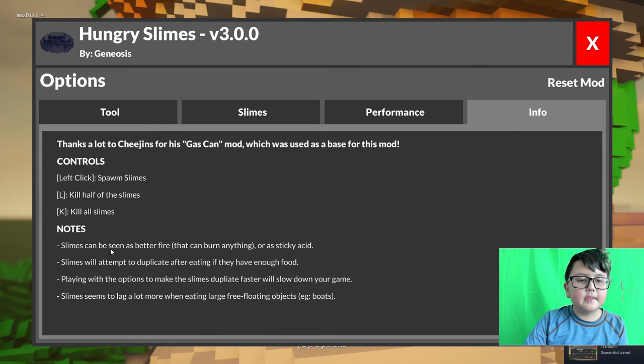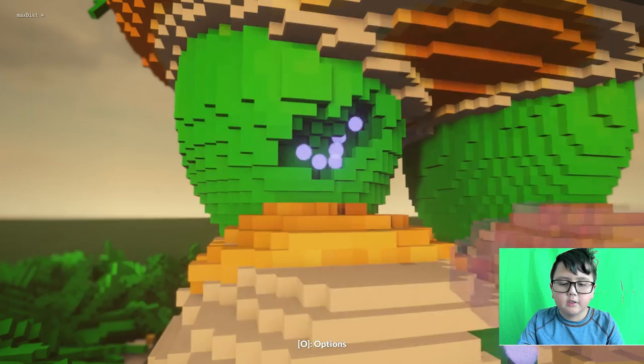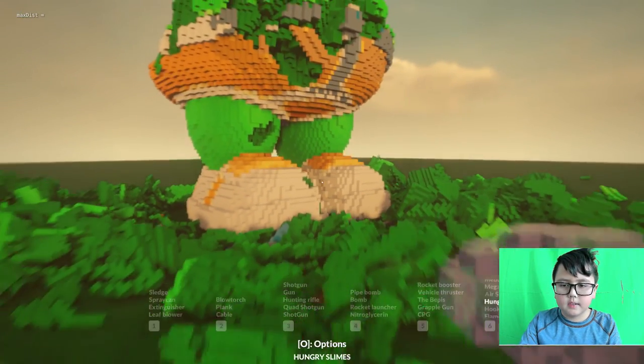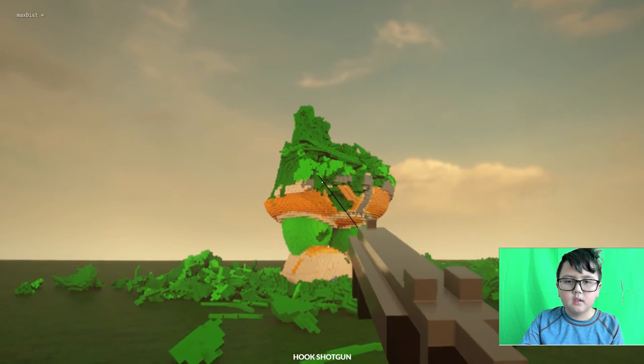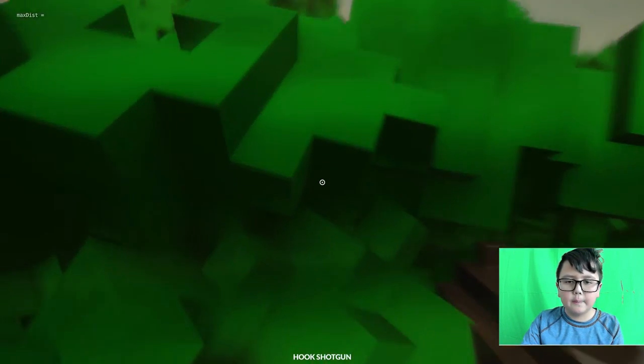Every slime can be seen as basically fire. It's bomb slimes - I'm gonna kill all the slimes. Let's see - my hook shotgun. There's a shotgun and a grappling hook combined.